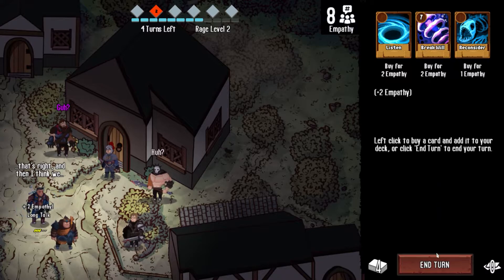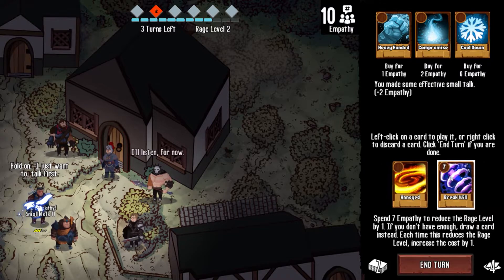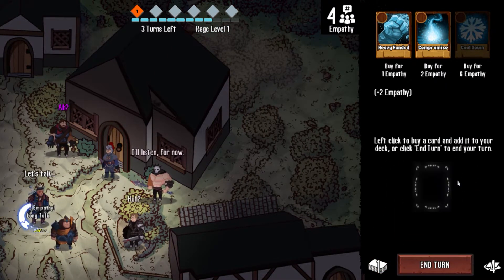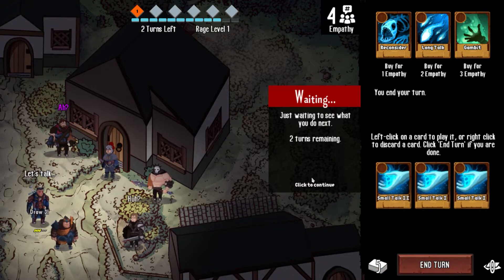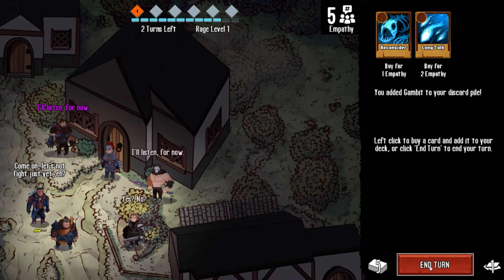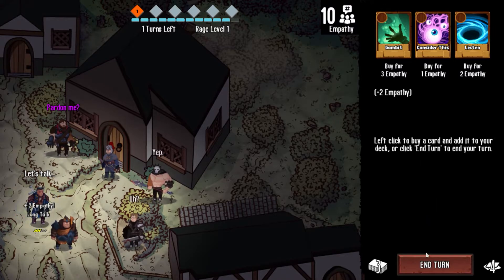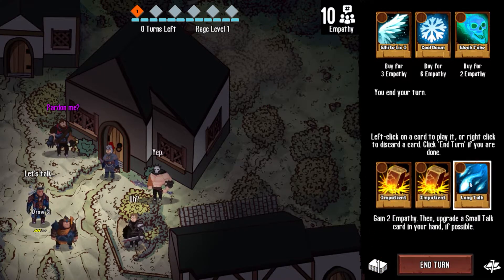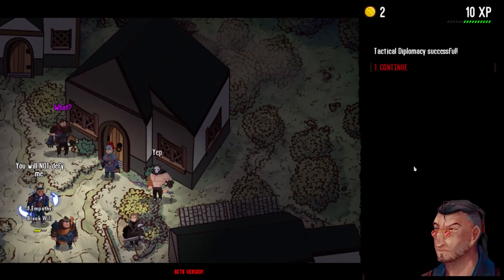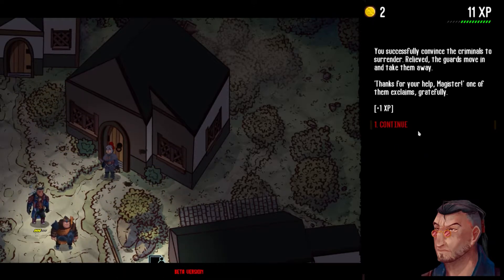When you first encounter a person, you can gain one experience by just looking them over, and this will put them in your journal as a physical description — like, are they strong, are they wealthy, do they have any specific physical trait that may be useful in the case? Then you can get a clue — maybe the graveyard was closed at night. So if someone tells you they went to the graveyard at night as an alibi, you can actually show them that clue and say no, you weren't. And you'll get some experience and they'll tell you what really happened.